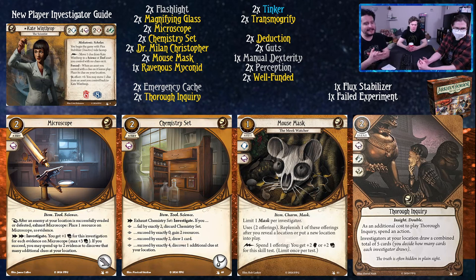Chemistry Set is a two cost asset that takes up the necklace slot - accessory, item, tool, science. As an action, you exhaust Chemistry Set to investigate. If you fail by exactly two, you discard Chemistry Set. If you succeed by exactly zero, you gain two resources. If you succeed by exactly two, draw one card. If you succeed by exactly four, discover one additional clue at your location. This card is pretty sick, and especially once we get to upgrades, there are a lot of ways to cheat this card to trigger where you want. It's nothing too flashy, but you can do a lot with it.